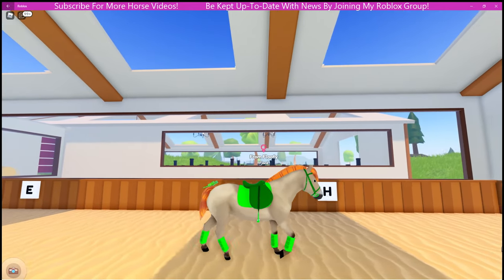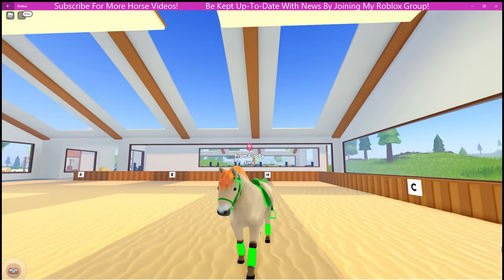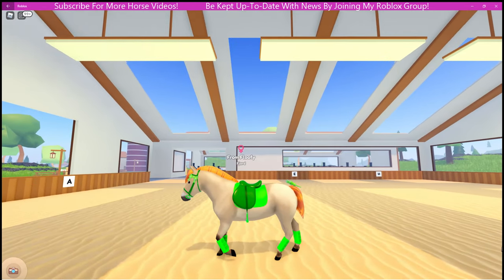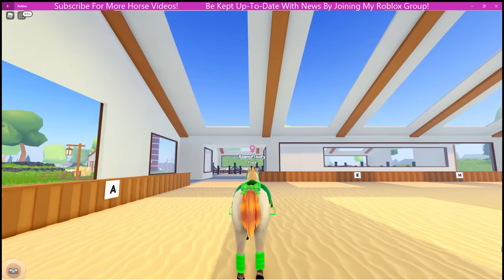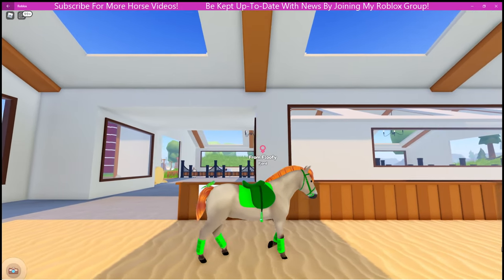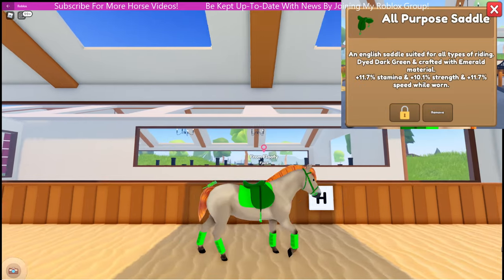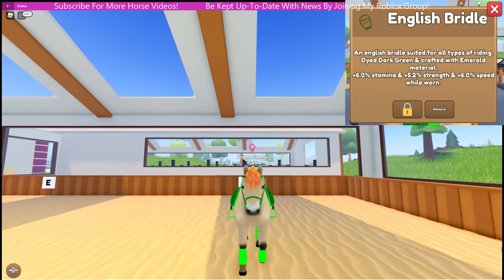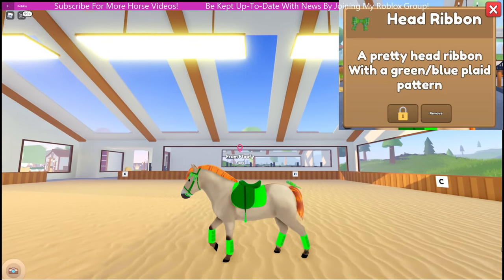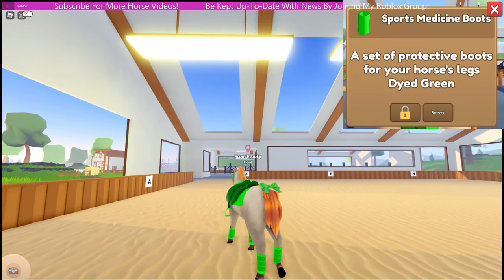The final horse I'm showing today is a really really cute foal. This was actually given to me from Fluffy, so thank you so much Fluffy — I absolutely love this horse. They have the brun black coat with the flaxen band and chestnut mane and tail. So this little girl — she is a mare — is currently wearing the dark green and emerald all purpose saddle, dark green emerald English bridle, green English saddle pad, the green blue plaid pattern head ribbon and tail ribbon, and finally the green sports medicine boots.